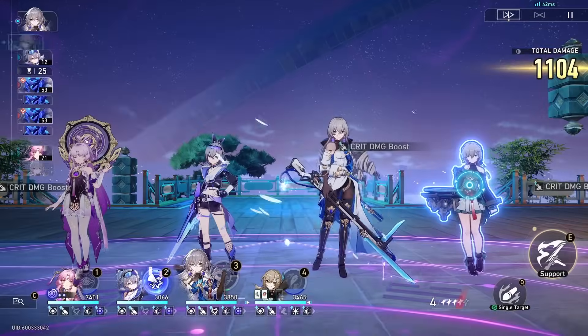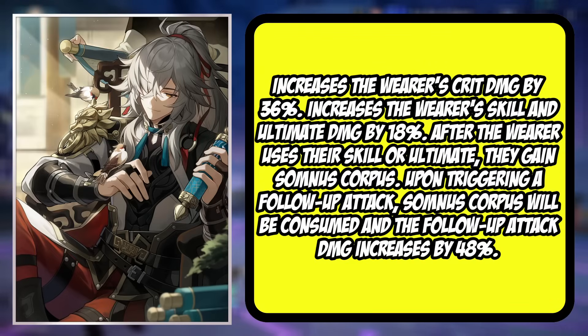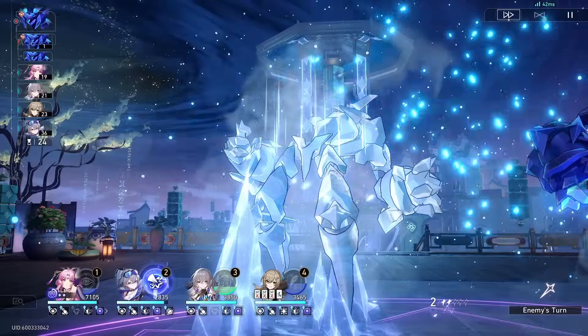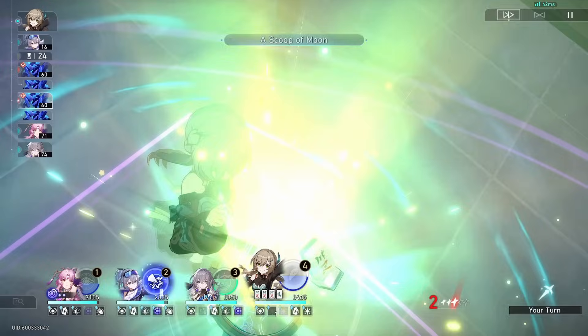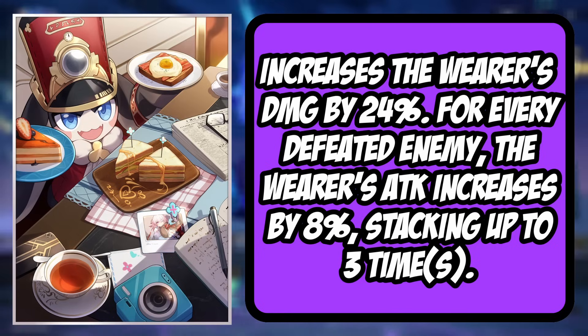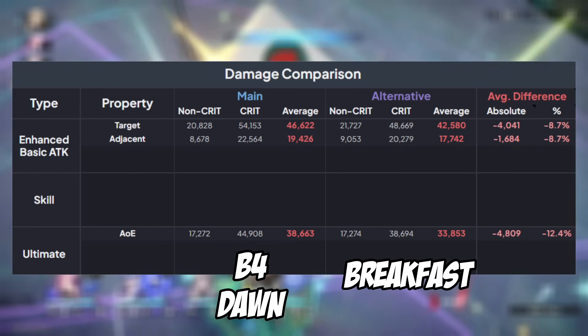Talking about her best in slot light cones: obviously the best for any Erudition-type character is going to be Before Dawn. Before Dawn offers a crit damage bonus and increased damage to skill, ultimate, and follow-up attacks. This is the best option for any Erudition character. When Jingyuan's banner comes back around, this will be available. If you're looking for a more free-to-play option, there is a viable one — the Seriousness of Breakfast at S5. If you have it at S5 with all your attack stacks up from defeating enemies, you're getting around 8% less damage than you would from S1 Before Dawn, making it a very viable option.